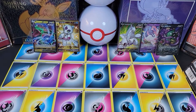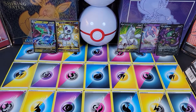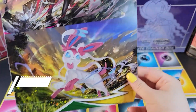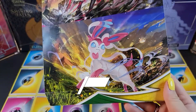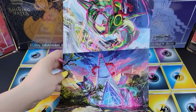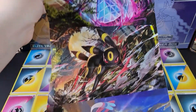So that is it for today. Thank you guys so much for joining us. Thanks for watching — see ya! And as promised, here is the inside of the cover: Sylveon, Umbreon, Duraludon, and Rayquaza. There we go.